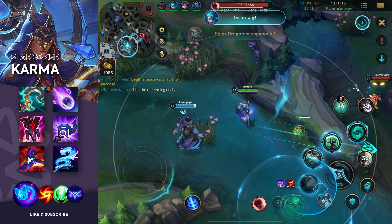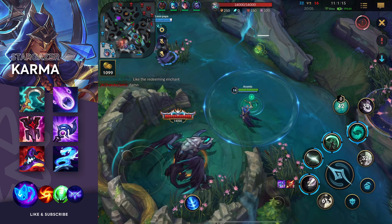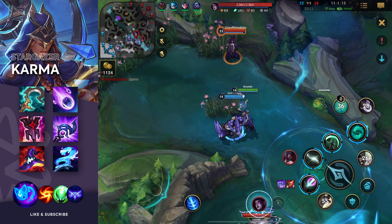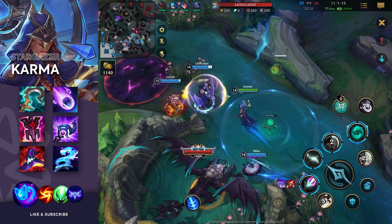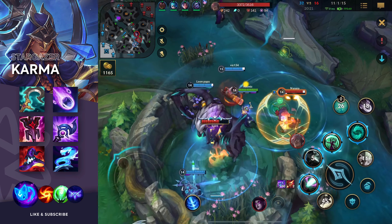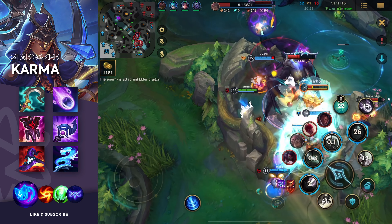Now I get my first item after five minutes. After five minutes I already have the sickle — I even have the evolved version of the sickle. I have my boots. I have my first item. Imperial Mandate is only 2,500 gold, so if you're doing well you get this gold very quickly. And I also pick up the Meteor Enchant here. This was the first time I'm actually using it, so I wasn't really sure how strong it was.